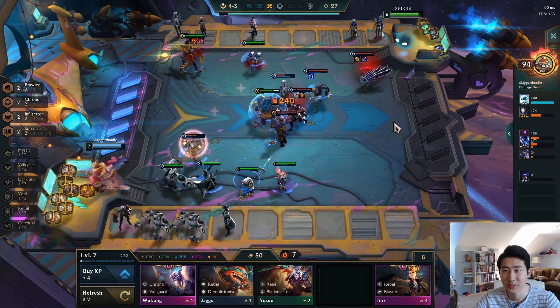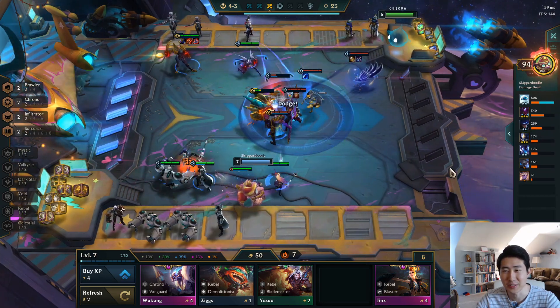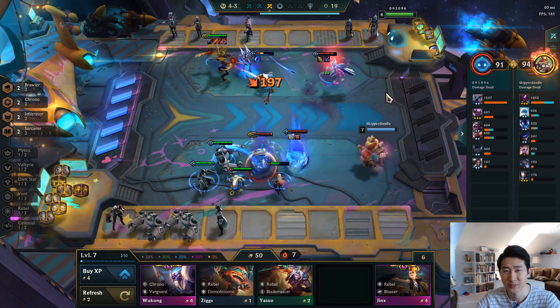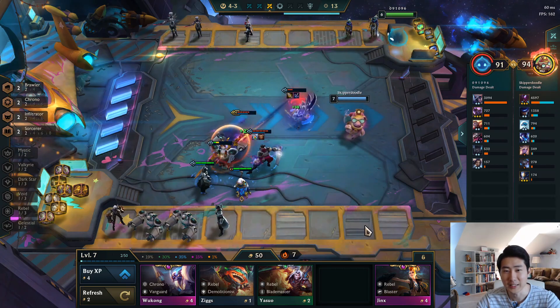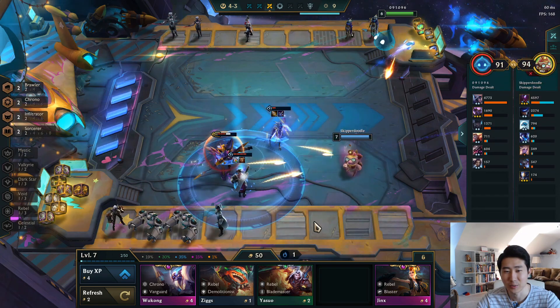Another Shredder Xayah build with failed econ — this guy isn't gonna go very far. He has a three-star Jarvan. Wait, he actually beat me with two-star Xayah. Wow, okay.